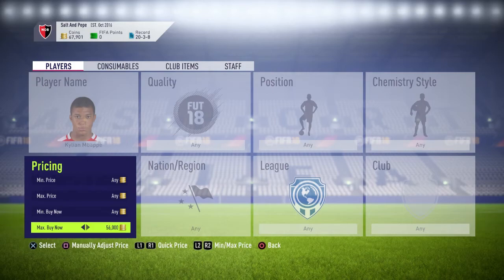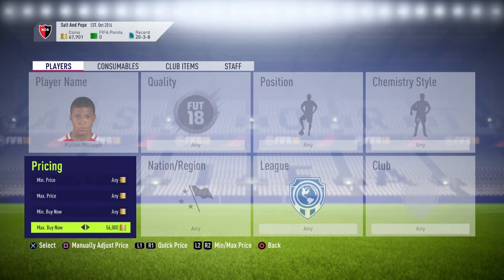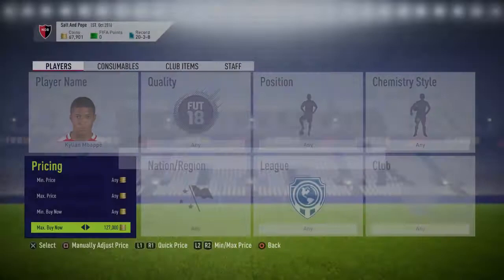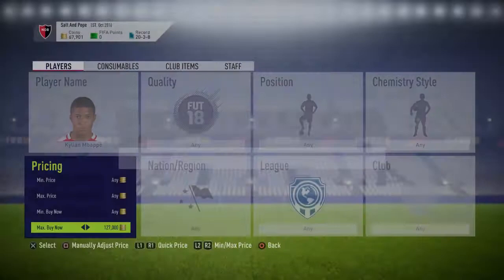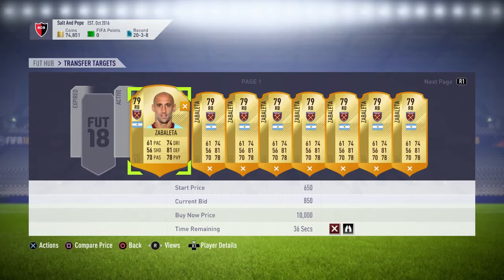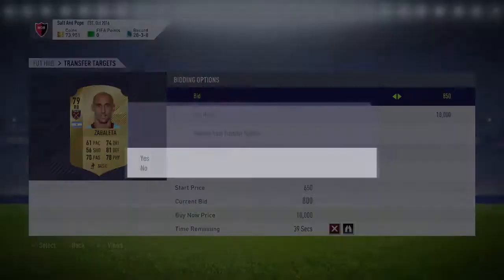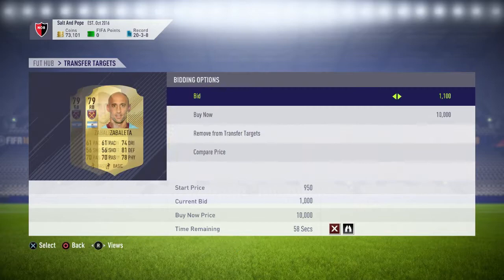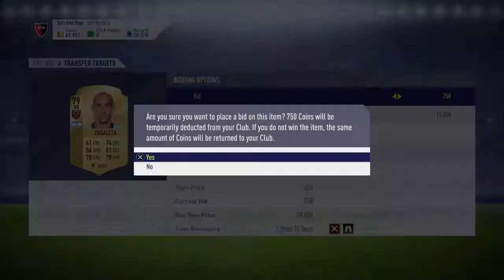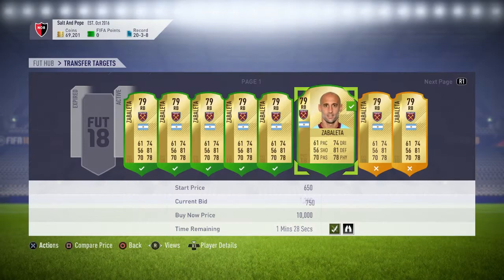Mbappe — I got him for like 60k, so I've made some sort of profit off him. He's around 120k now, and the cheapest is 127k, so I could potentially sell him and make an insane amount of profit. But I think I'm gonna keep him — I'm not sure if prices are dropping, and the full game releases tomorrow so prices might go up on some players.